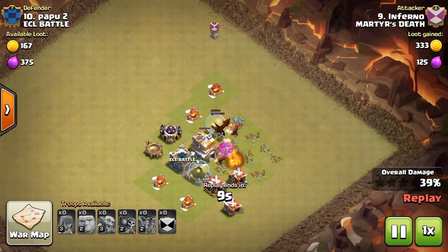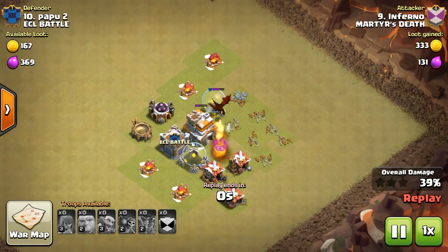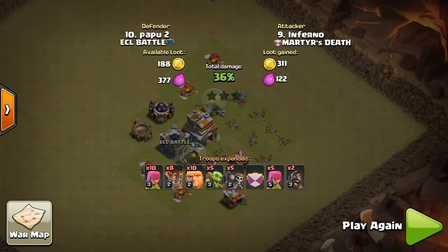If I ever do an attack like this, just let me crawl up inside of a box and rot. Just let me waste away. Just put me in the oven, turn it on, broil and let it smoke. I'm done.